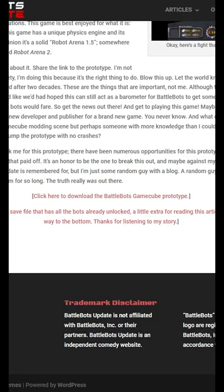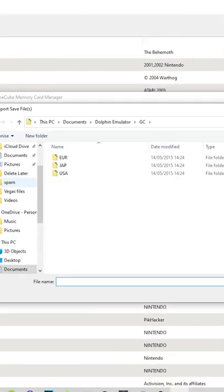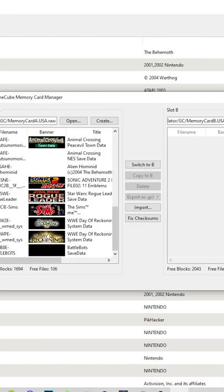Simply go back onto Dolphin, go to Tools, and there should be a Memory Card Editor. Click to import that save file and it should work perfectly. If you have any problems feel free to ask, but hopefully this short video will help you out.